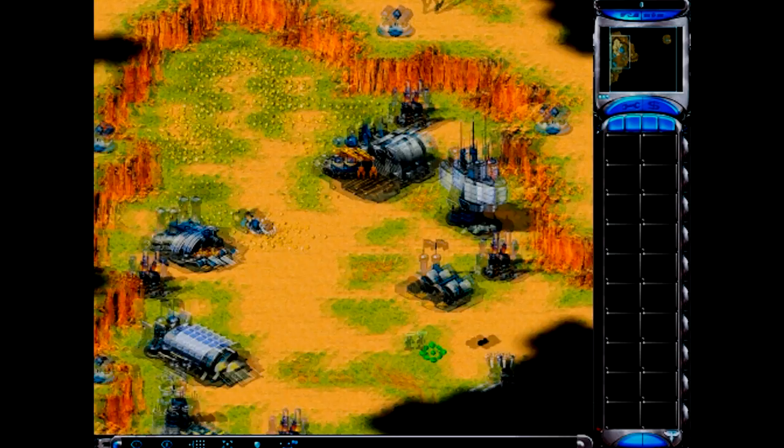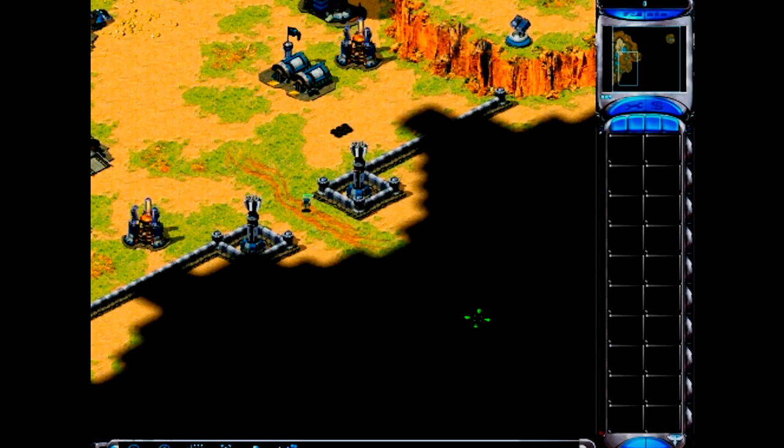Good morning, Commander, and welcome to Basic Training. There's a war on, so we have to make this a crash course. In front of you is your battlefield control interface. With this interface, you can command any soldier on the field.